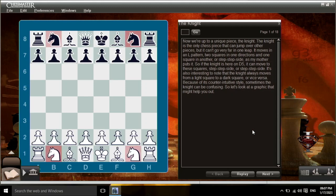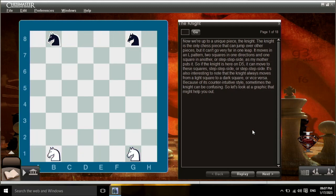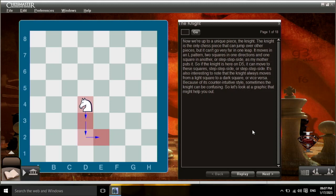Now we're up to a unique piece, the knight. The knight is the only chess piece that can jump over other pieces, but it can't go very far in one leap. It moves in an L pattern — two squares in one direction and one square in another, or 'step, step, side' as my mother puts it. So if the knight is on d5, it can move to these squares. It's also interesting to note that the knight always moves from a light square to a dark square, or vice versa.